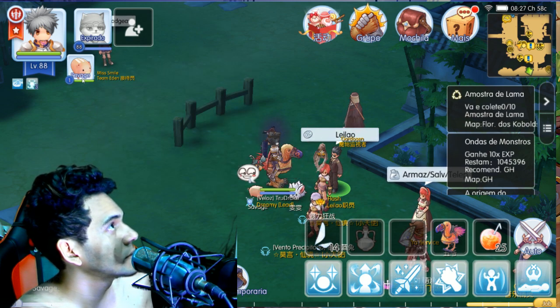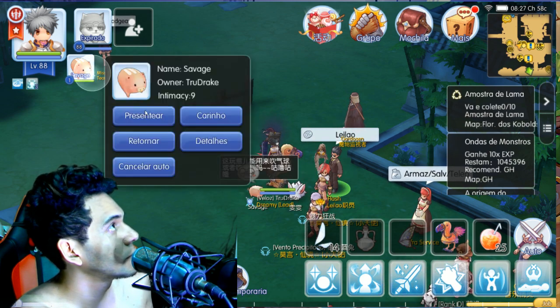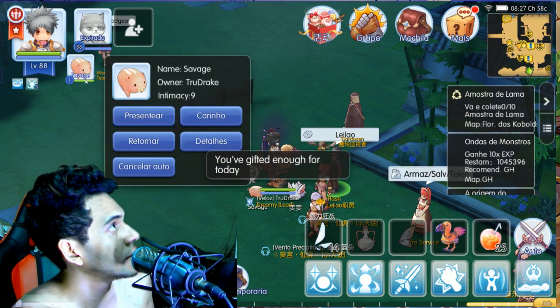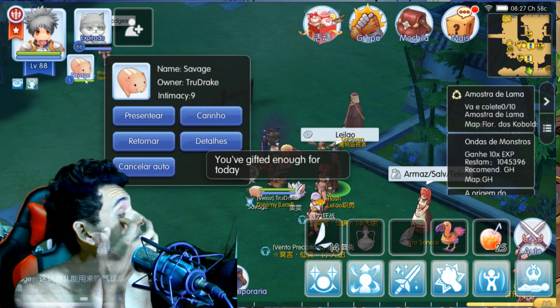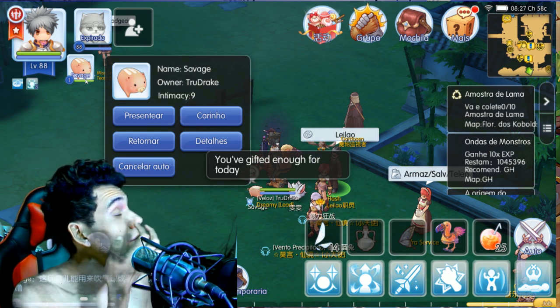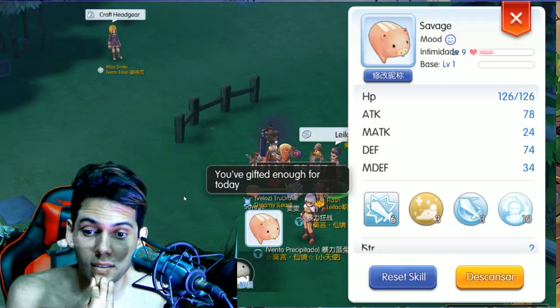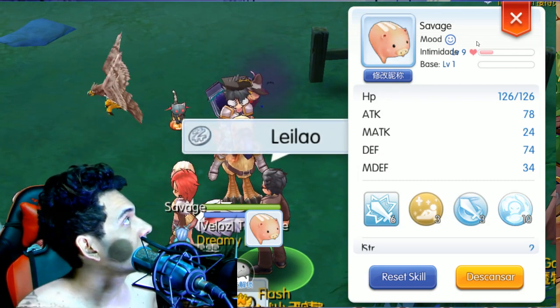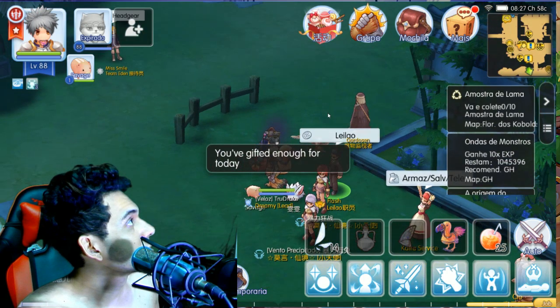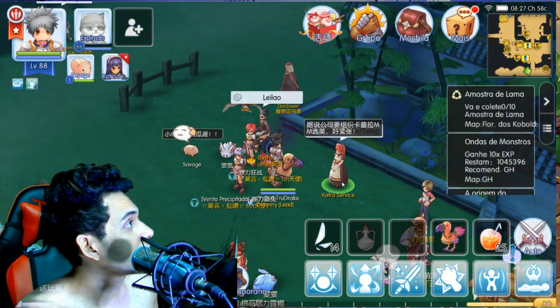It's at eleven — one more from ten. Where are the details? I don't think it's enough. It says 'gifted enough for today' — it won't let me go further even with items remaining. So level nine is the max I can go for today.